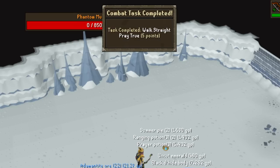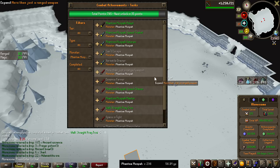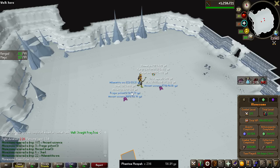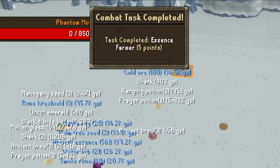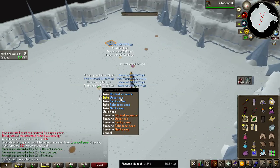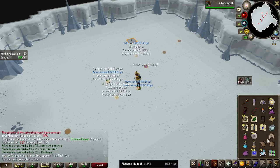We get a combat task called Walk Straight, Pray True — kill the Phantom Muspa without taking any unavoidable damage. I spent some time looking through all the combat achievements for this boss and I'm not really going to be focusing on doing them, but there was this easy one called Essence Farmer I wanted to get done, which is just 10 kills in a row without leaving the session. It wasn't too bad — just had to get a couple of supply drops and we got it done.